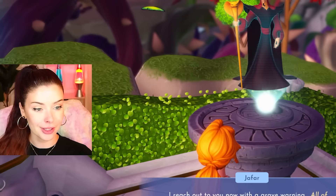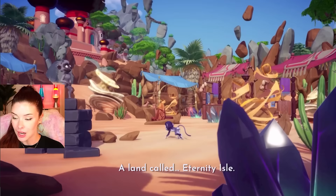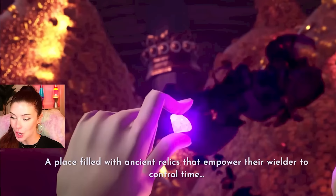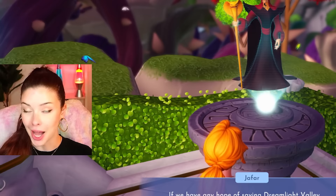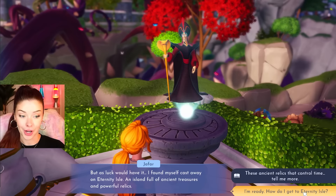All of time and space is in peril — and he's trusting me. This looks so pretty. There's a land called Eternity Isle, a place filled with ancient relics that empower their wielder to control time. This is intense. So Jafar is trapped in Eternity Isle and I have to go free him. All right, I'm up for the challenge. Let's do it.